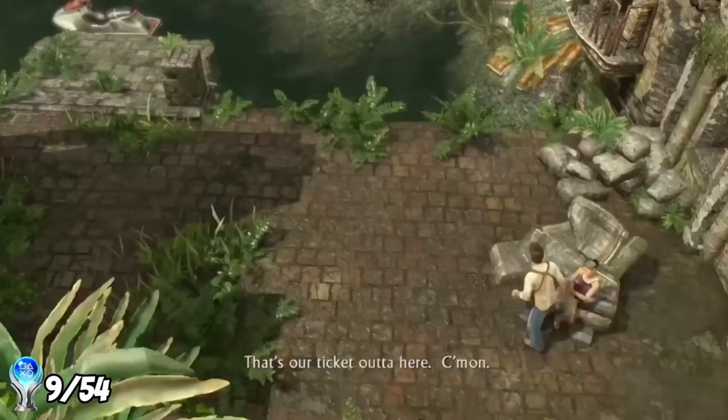I then started the second jet ski sequence, similar to the first, but this time Elena uses her pistol instead of a grenade launcher and we're going upstream, making navigation more annoying. Nothing much happened except I kept shooting a concrete pillar thinking it was an enemy, and I found the weirdo throwing barrels into the water. After docking the jet ski and heading deeper into the jungle we eventually made it to the monastery courtyard. After dealing with enemies there, I found a bunch of treasures which gave me the next trophy.